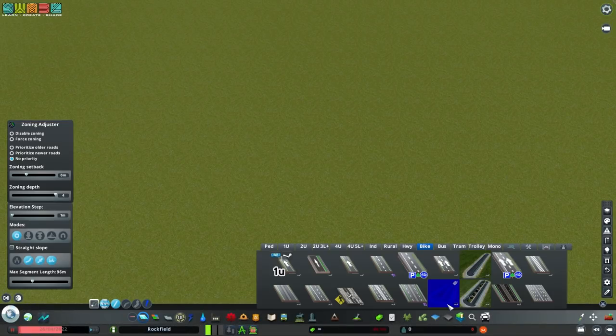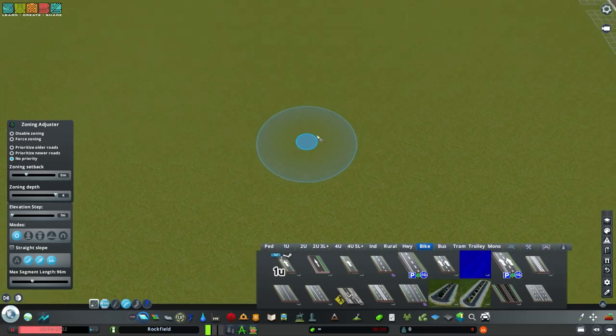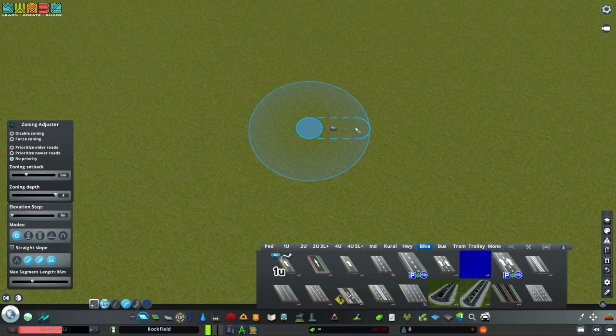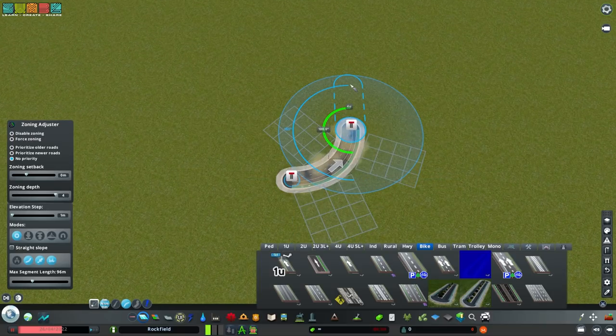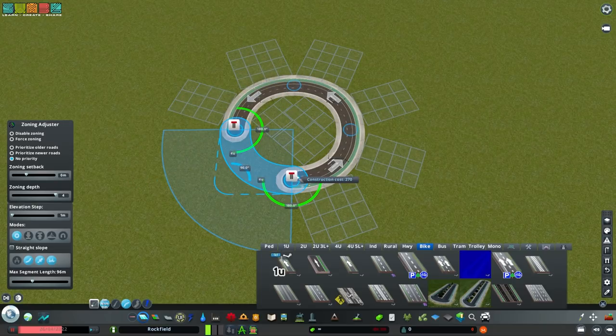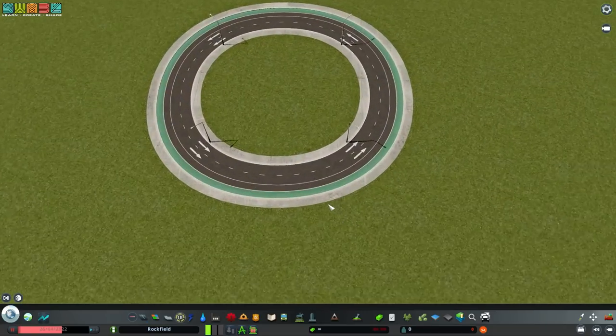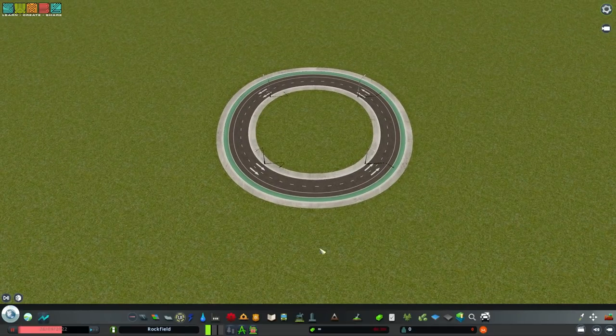For this circular bike adventure we're going to use two special networks - both biking roads with parking built in. Parking is a benefit because in real life it acts as a safety buffer for cyclists. We're going to start by making a four-unit radius roundabout using the curved road tool, going counterclockwise for a right-hand traffic map. Four units by four units - 32 meters - is a really good radius for arterial roads.